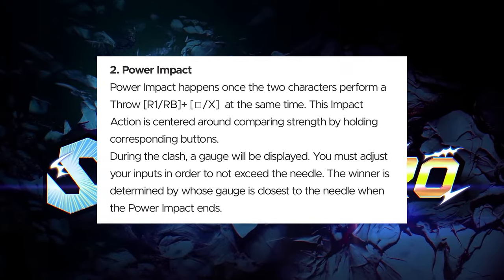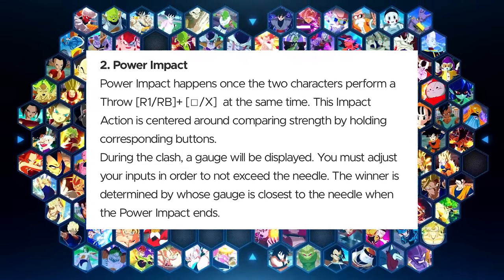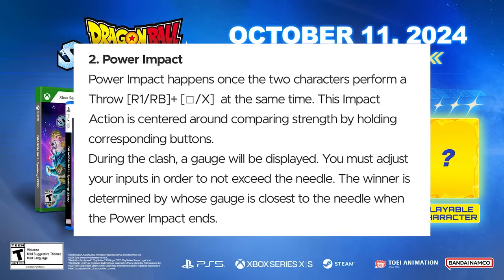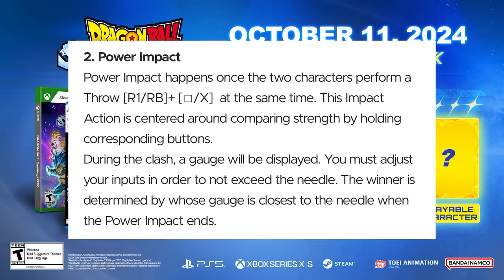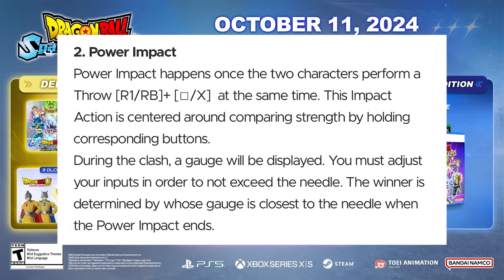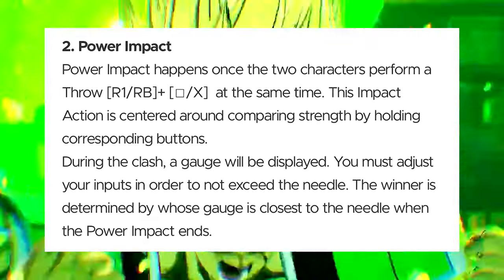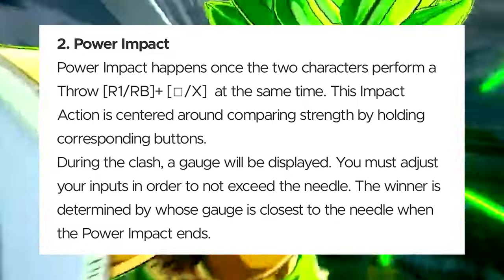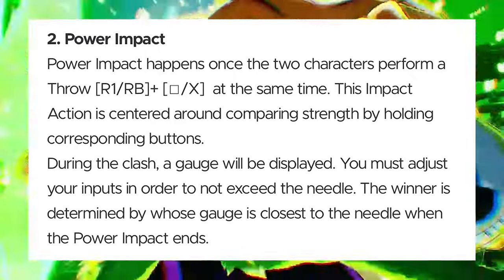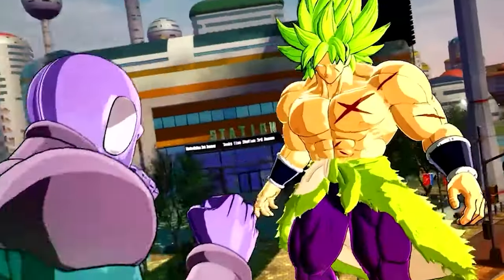Power Impact happens once two characters perform a throw (R1/RB plus X or square) at the same time. This impact action is centered around comparing strength by holding corresponding buttons. During the clash, a gauge is displayed and you must adjust your inputs to not exceed the needle. The winner is determined by whose gauge is closest to the needle when the power impact ends. It's the same concept as older Tenkaichi games but revamped — you have to time it against your opponent.